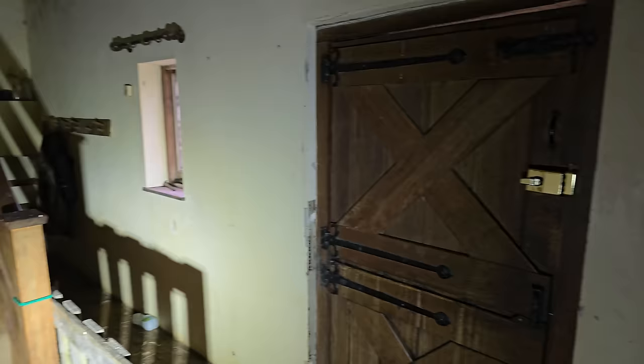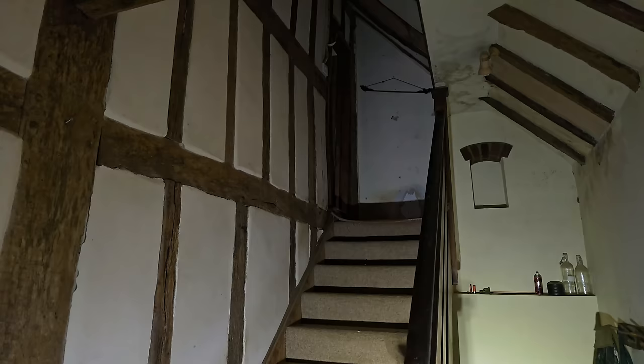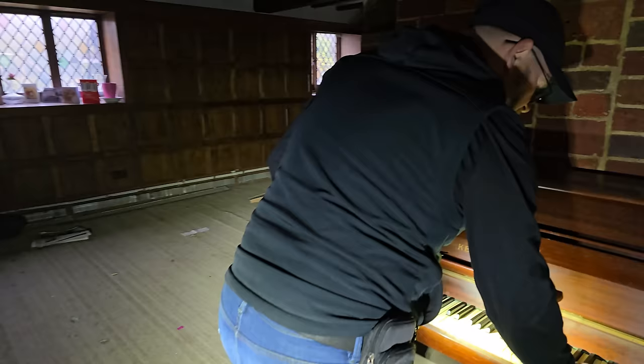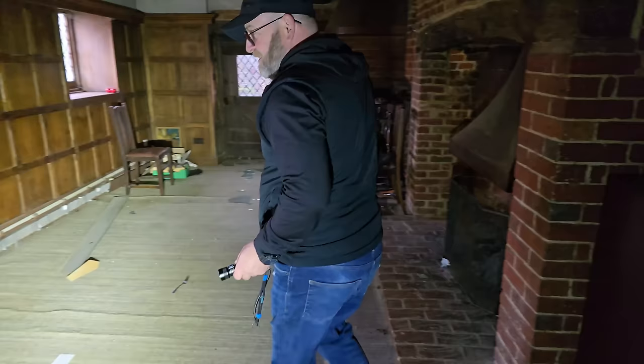So this is the front entrance. You'd come in and you've got your stairway up there - that is really old. Look at the boat on that wall. Wow. All lovely wood panelled. Wood panelled room, this is nice isn't it. Look at the fire - beautiful.